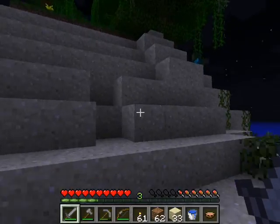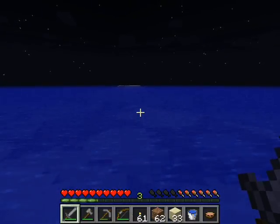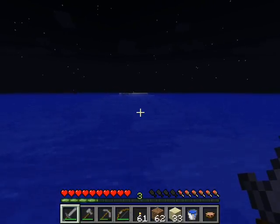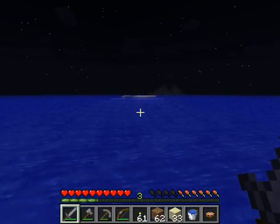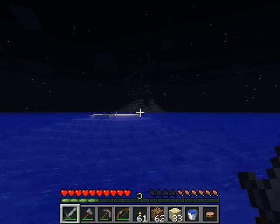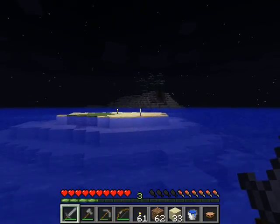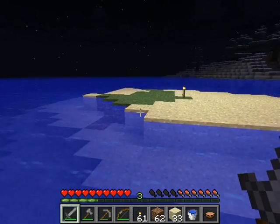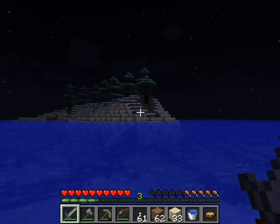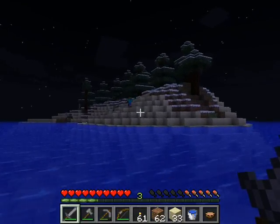I've got a zombie somewhere near me — there he is. There's the island. I was out here chopping down some trees to make the second story with, and I came across this island. I swam out to it and threw a torch on it so it's more easily seen from a distance. As I was swimming out, I saw another island just past it — I saw trees and snow. My biome preferences for building homes and living in go: Swamp, Taiga, Desert.